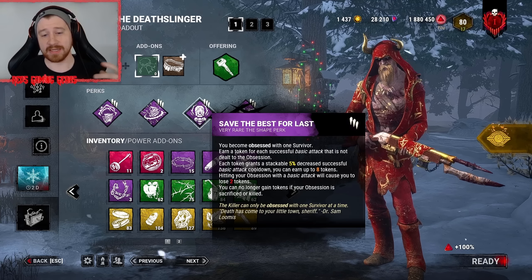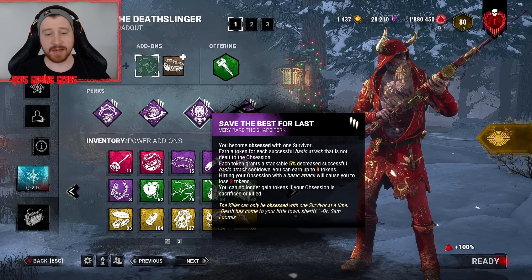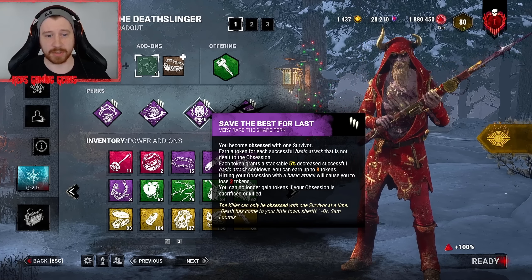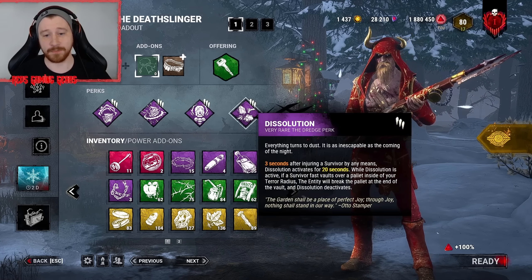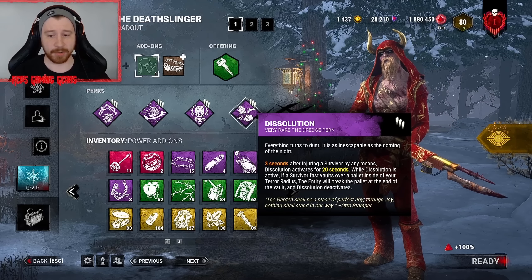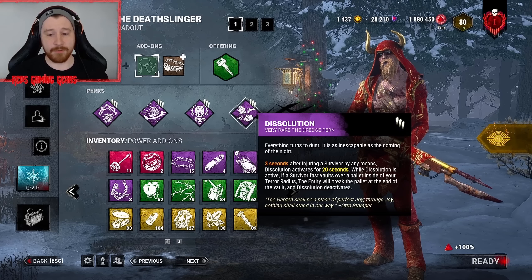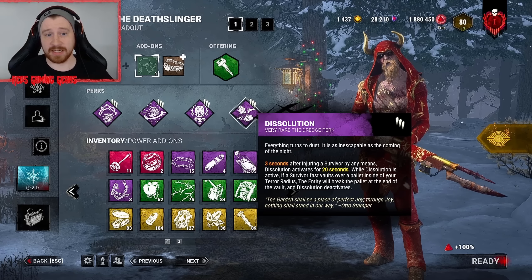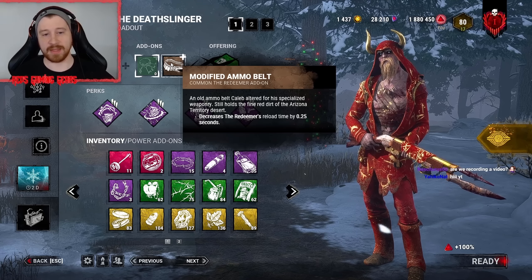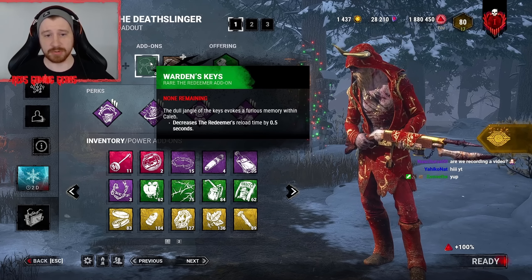Save the Best for Last — every token grants us a stackable 5% decrease in successful base attack cooldown. Hitting the obsession loses two tokens; hitting anyone else generates a token. Last but not least, Dissolution — whenever we hit a survivor, 3 seconds later it activates for 20 seconds. If any survivor fast vaults a pallet inside our terror radius, it will break the pallet automatically. For add-ons, we went with the modified ammo belt and warden's keys, which decrease our reload time.